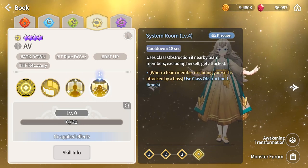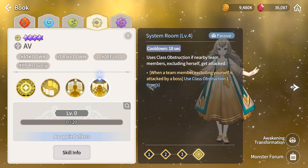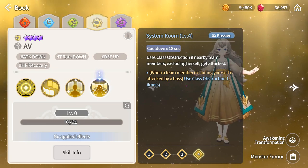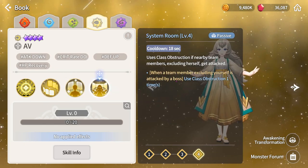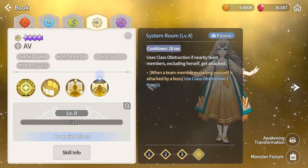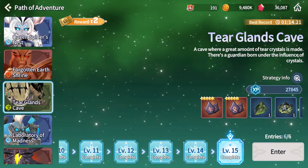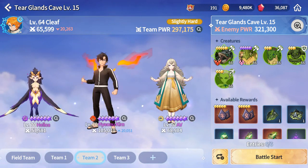The best thing of all is her S3 combined with her passive — Cross Obstruction. If a nearby team member (excluding herself) gets attacked, she uses Cross Obstruction automatically. This only works in PvE, not PvP — it would be too OP in PvP. I've been playing this account for two months and I can't even beat level 15, but now I have her.